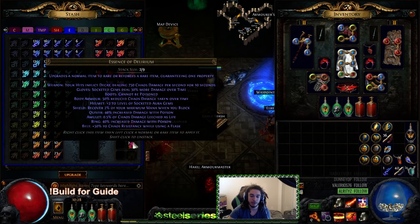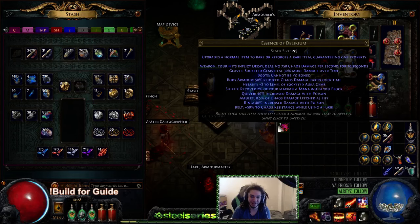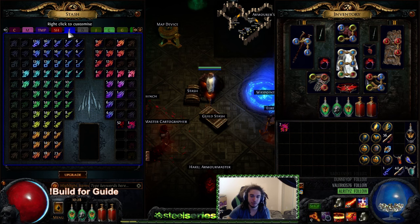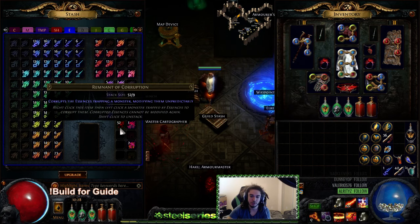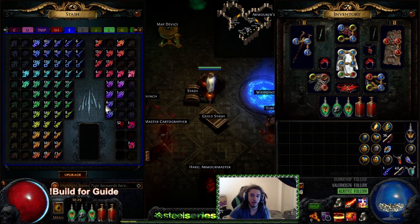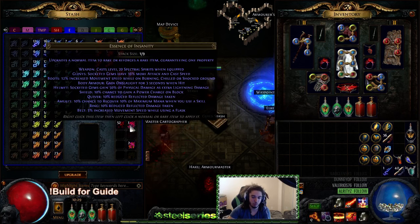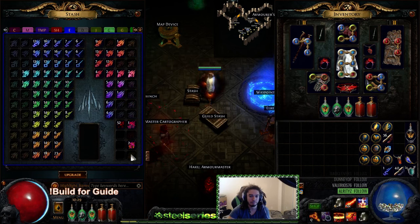I initially wanted to get a much larger sample size, but since I kind of ripped and lost about two mirrors worth of currency on that death, I don't have nearly as much as I used to. For this project we essentially need two things: we need an Essence of Delirium. To acquire one, you have to use an Essence or Remnant of Corruption on the essences before you activate them — specifically on Scorn, Envy, Misery, and Dread.